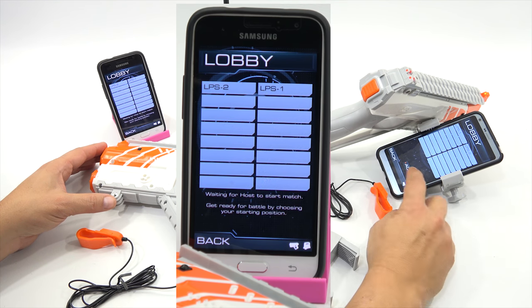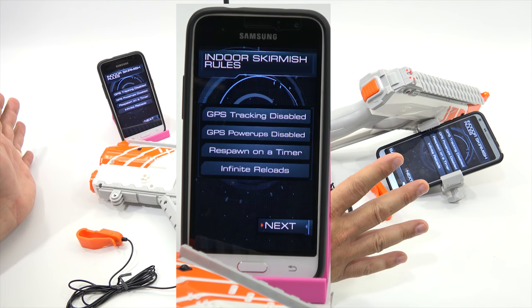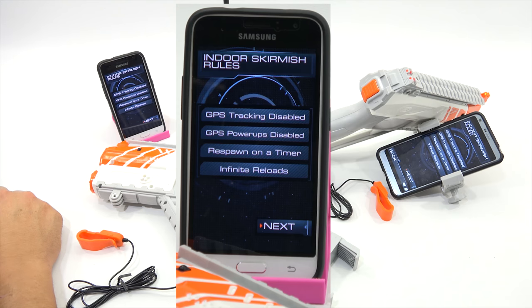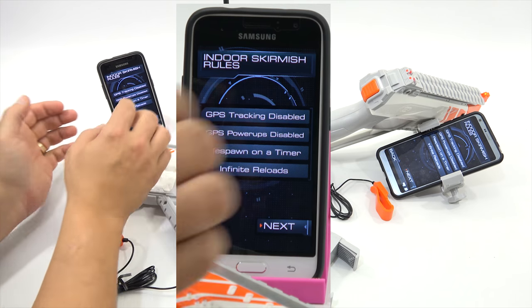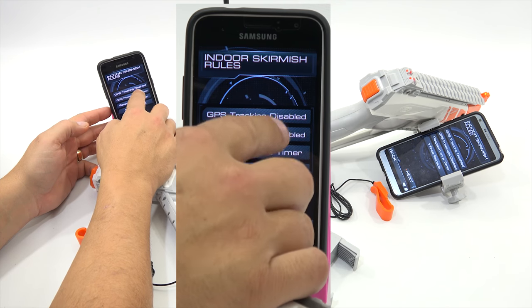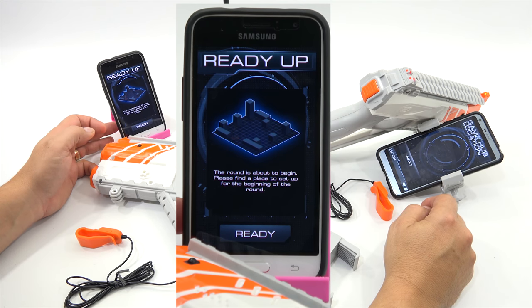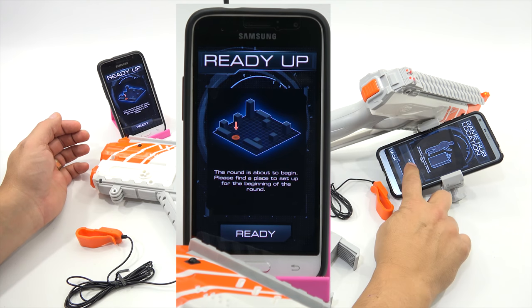That's good. Accept. So now we're working at the same time on the same Wi-Fi. GPS tracking disabled. GPS power-ups disabled. Respawn on a timer. Infinite reloads. This is just telling you the settings. Next. Place the game hub in the center of the battlefield. When ready, stand next to it and tap the screen to set its location.